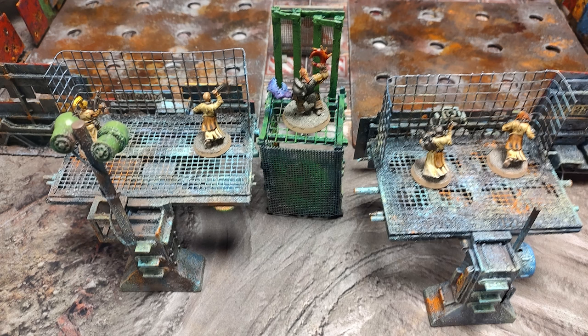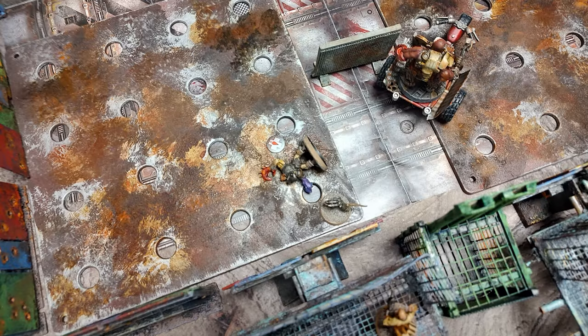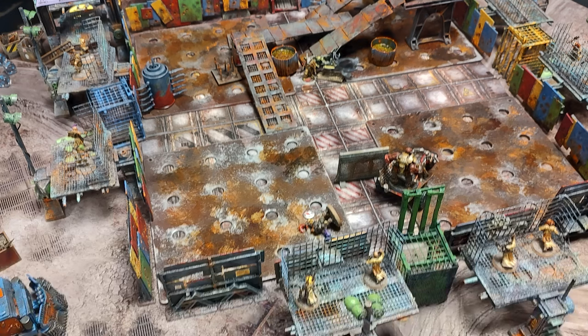At one point I had my champion, the mutant James the Great, enter the Fighting Pits. He promptly released two bomb rats and then died by an Ogryn charge. The rats then got revenge by blowing up several turns later and wounding the Ogryn and the other combatant.